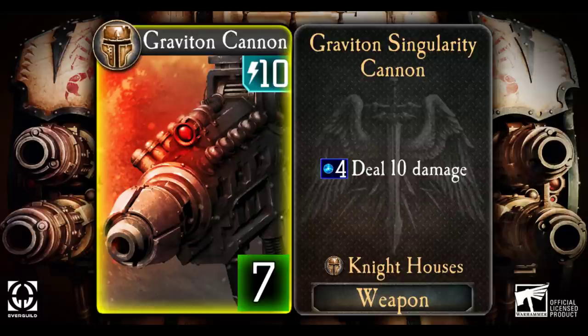And of course, if you are very lucky and you've managed to keep enough board control to prevent your Warlord from taking 7 points of damage in the enemy turn, you're going to have another chance to fire the Graviton Cannon in your own turn. Just make sure you've saved up another 4 points of Plasma for that.